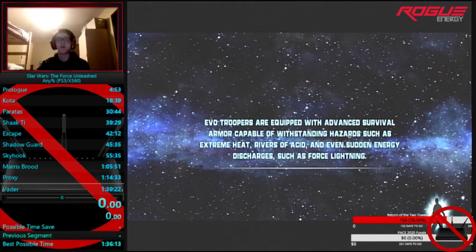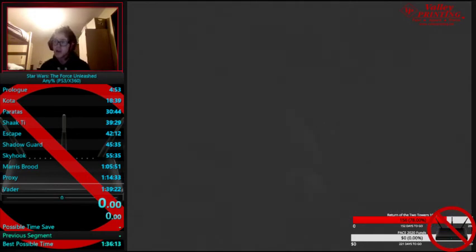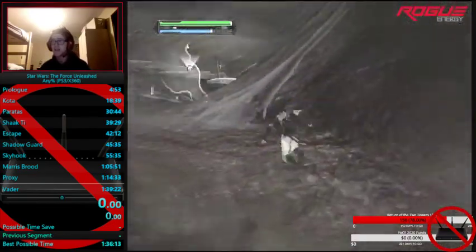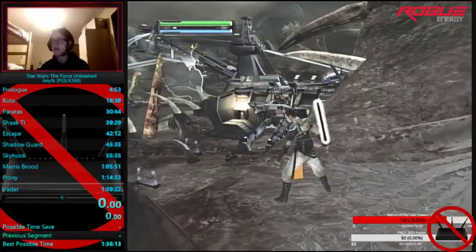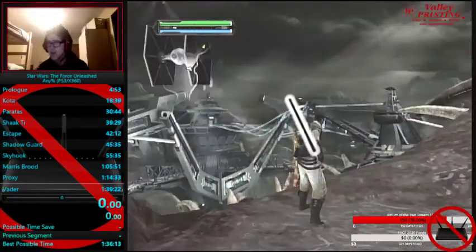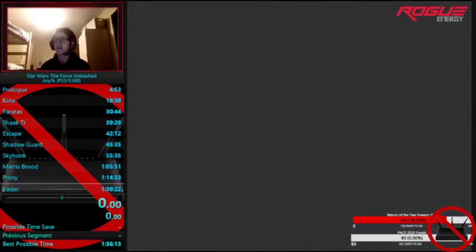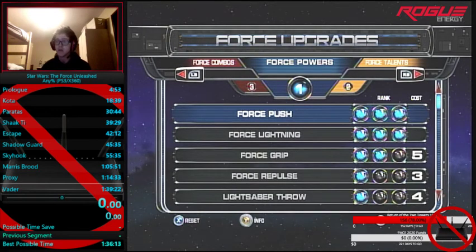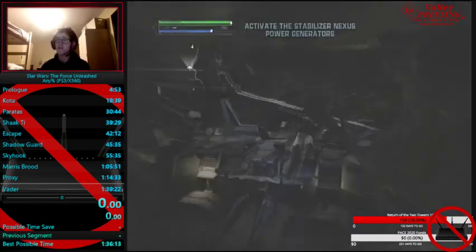What's up speedrunners of the Star Wars The Force Unleashed community, my name is Zojelix and I'm going to show you guys my version, which I believe is in-game time faster as well as a safer way to do the Imperial Felucia Sarlacc pit claw section. Note: this only works for Xbox 360 or PS3 consoles because you use the infinite air dash mechanic.